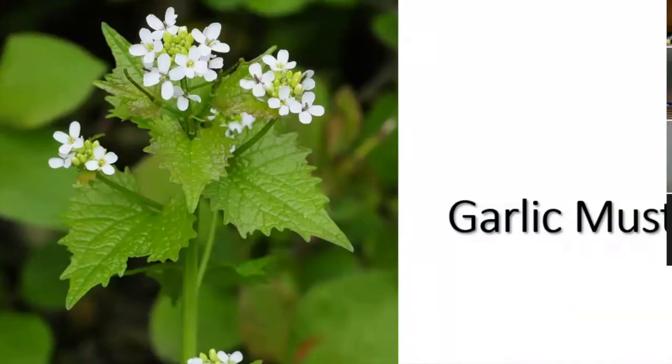Next is garlic mustard. You'll see a lot of this flower at the moment. It's actually a cabbage family plant — one clue is the four-petal flowers, which all cabbage family plants have. This plant is just coming into flower; you can see lots of buds that haven't opened yet in the center of the clusters. The leaves might remind you of a nettle but they don't sting you. Garlic mustard is found everywhere, especially at the edge of woods.